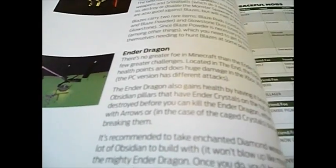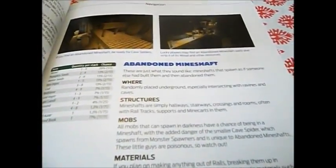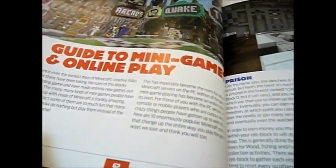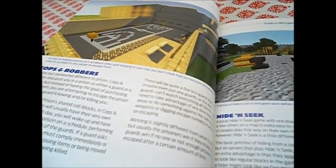The Ender Dragon is what you need to defeat the game. It tells you how to navigate through, and it talks about random structures that are pre-spawned. There's also the guide to minigames, which takes up most of the book. Let me know what you think. Thank you.